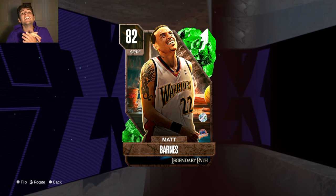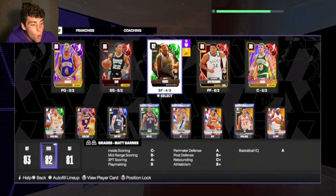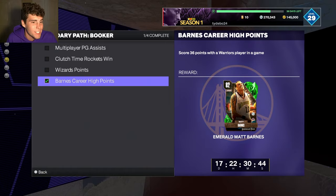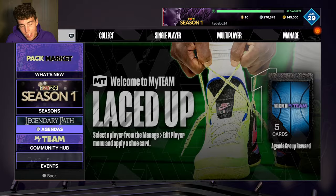It is your boy, back here with another video. Today we're gonna be talking about the new free Emerald Matt Barnes card in NBA 2K20 MyTeam. How do you get him? You gotta go in and score 36 points with a Warriors player in any game mode.